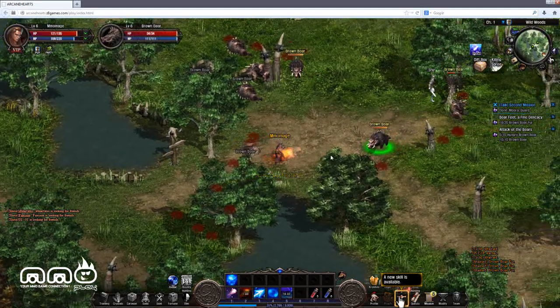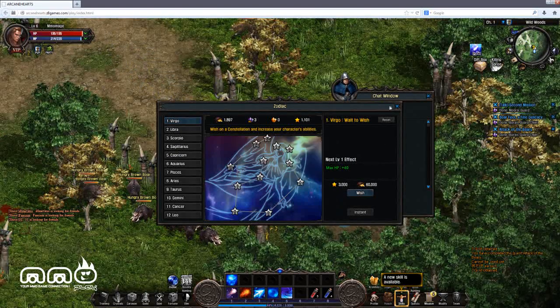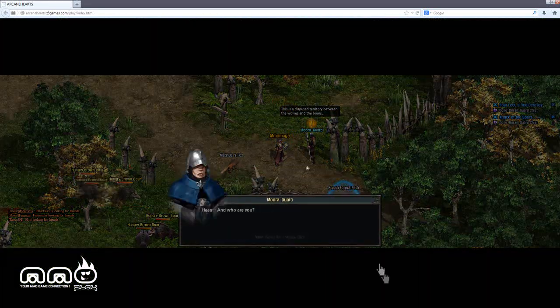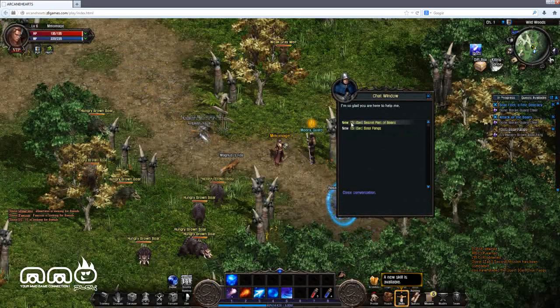Let's look at some of the other options in the interface. Constellation is another way to progress your character — it basically takes a lot of currency, but you can gain passive buffs by completing these over time. It does take quite a bit of work and quite a bit of gold. There is also a bit of a story, though I'm mostly interested in the hack-and-slash combat.